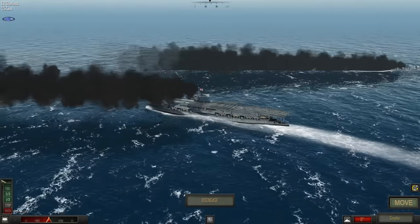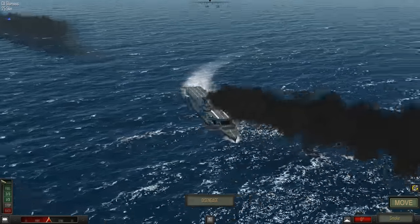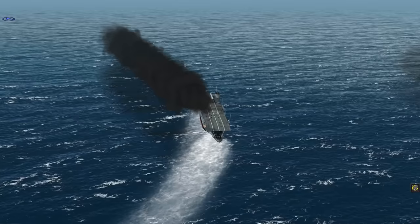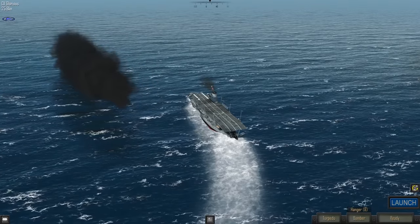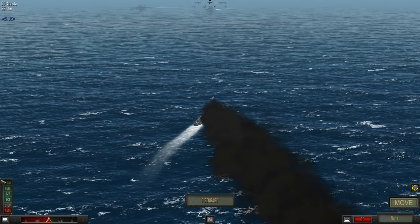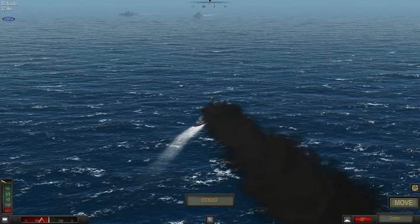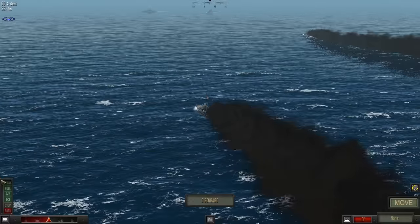In the movement phase we're going to continue getting away from these two German battleships, checking the smoke screens. I need to keep turning to port to get behind the smoke screen laid by the Acaster since I won't be generating my own smoke. Now I can launch aircraft - fighters are no good to me, I want torpedo bombers. You have to spend a turn readying the aircraft, and if the flight deck gets hit while you're readying them, it's back to square one. Continuing to close the distance with the destroyers.